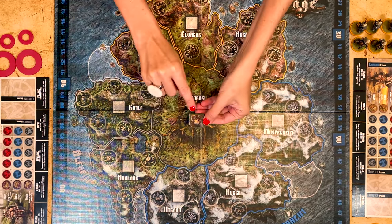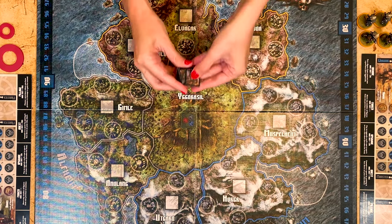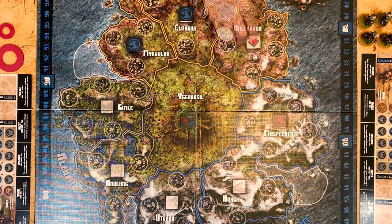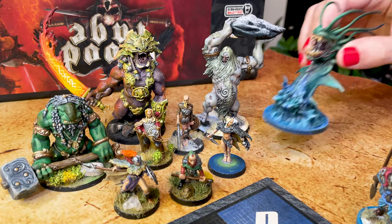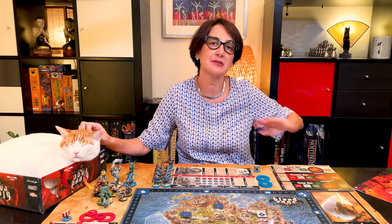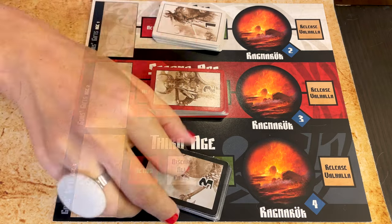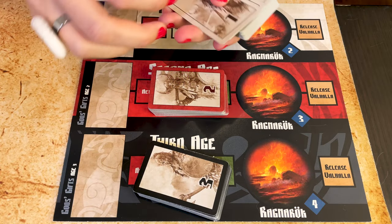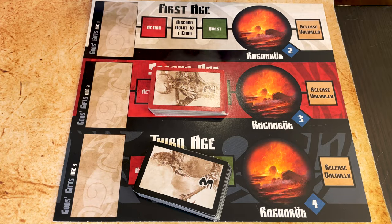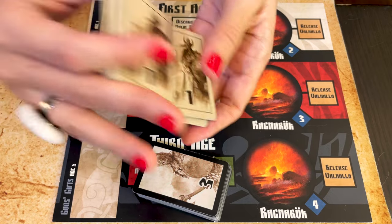Place the pillage token with the green border on Yggdrasil. Shuffle the remaining pillage tokens and place one on each province face up. Place the nine monster minis next to the board. Now place the age track and the Valhalla sheets near the board. Separate the God's gift cards into three ages. Take out the four-plus cards in a three-player game, and the three-plus and four-plus cards for a two-player game. Shuffle each deck and place each of them at the beginning of each age.